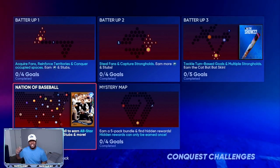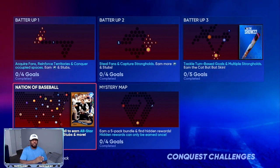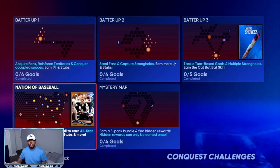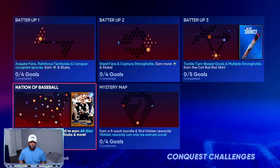One key to remember: yesterday's value is not today's value. So once the game launches, a card that you see on day one is not going to be the same value four to five days after launch. Some cards will go down, some cards will rise up. As you can see, last year Mike Trout was about 350 to 400,000 stubs and shot all the way up another 100,000. Jacob deGrom shot up about another 100 to 120,000 stubs. Acuna and so on and so forth.